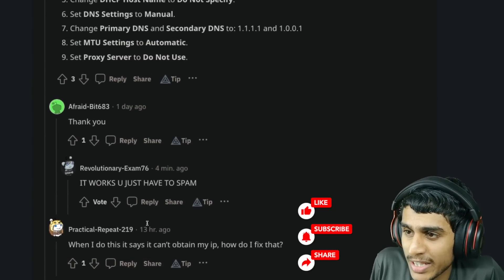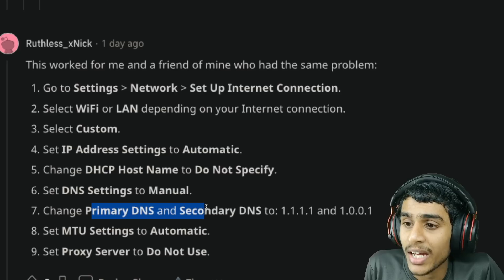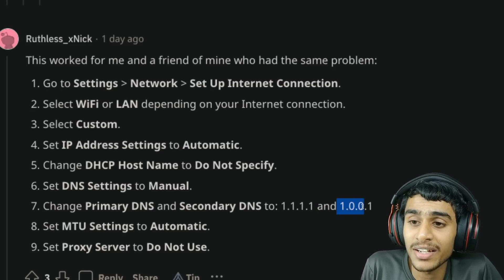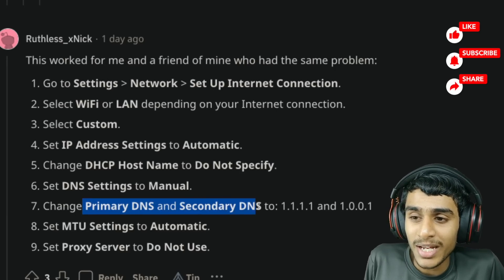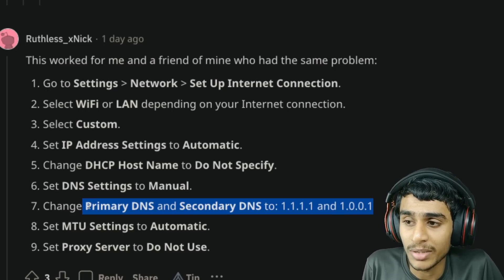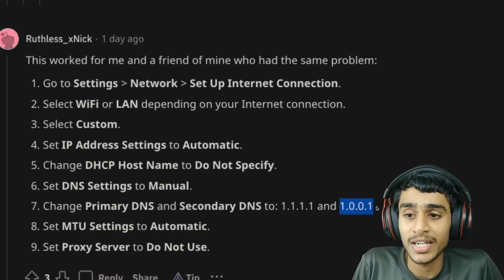Here are the exact parameters you need to set. Head over to the DNS settings and change the primary DNS and secondary DNS of your PlayStation. Set the primary DNS to 1.1.1.1 and the secondary DNS to 1.0.0.1. These DNS settings should work for pretty much all regions, but there may be exceptions — if they don't work, do a quick Google search for the best DNS for your particular location.